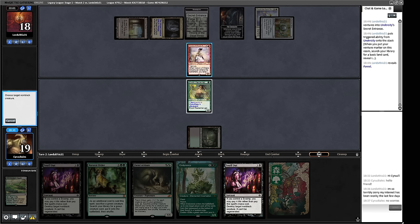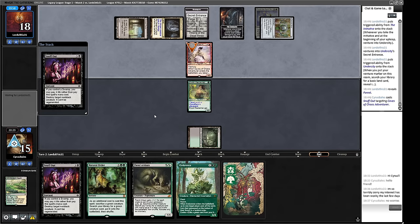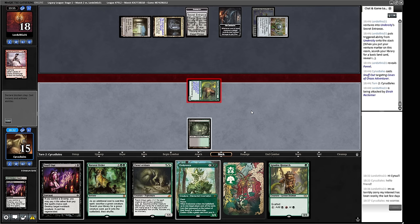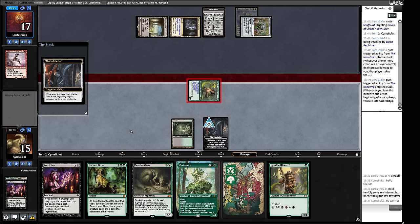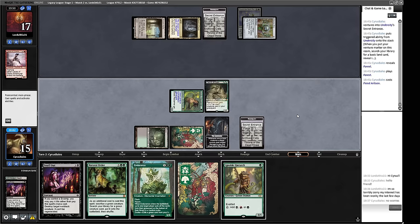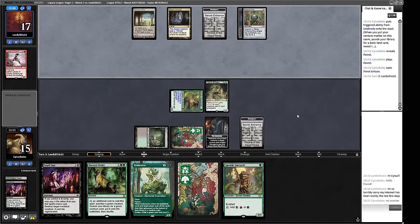Let's attack with our Reclaimer — get that Initiative, get that sweet card advantage. Get us our other basic Forest. We have a choice between Fiend Artisan and Ignoble Hierarch — I think we just play Fiend Artisan here. We've got two creatures and their next creature is answered with a Snuff Out — I'm quite happy with the spot we're in. Minsc and Boo could be an awkward one. Undermountain Adventurer — they're going to go into the Forge or the Lost Well. They suggest their hand isn't the most exciting.